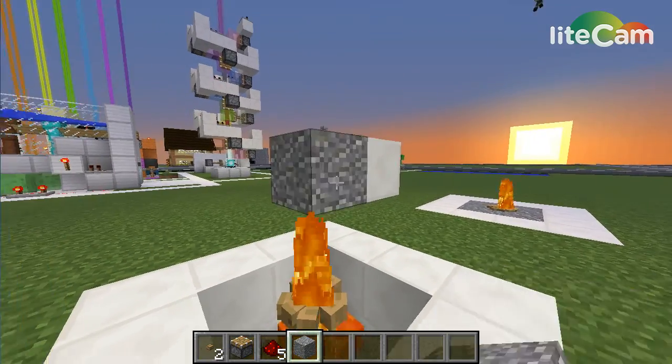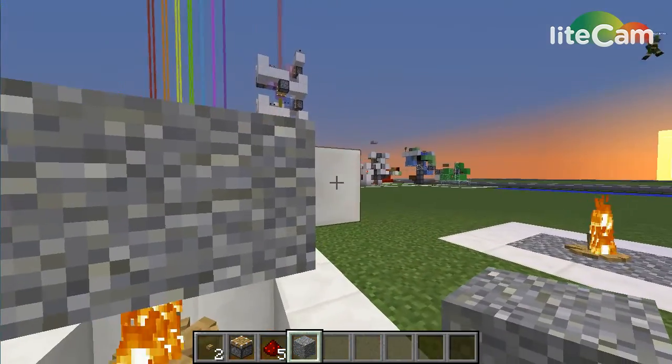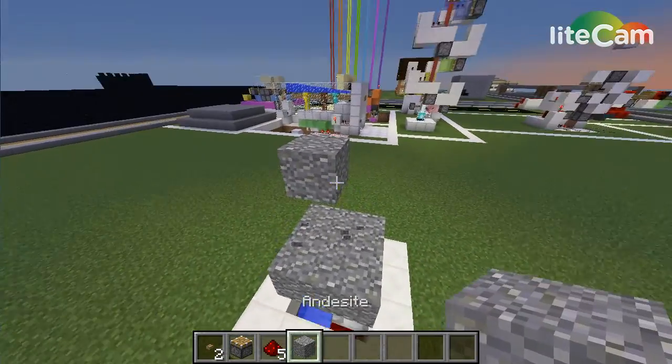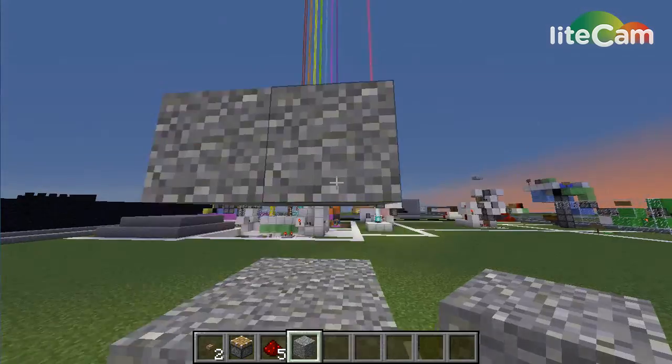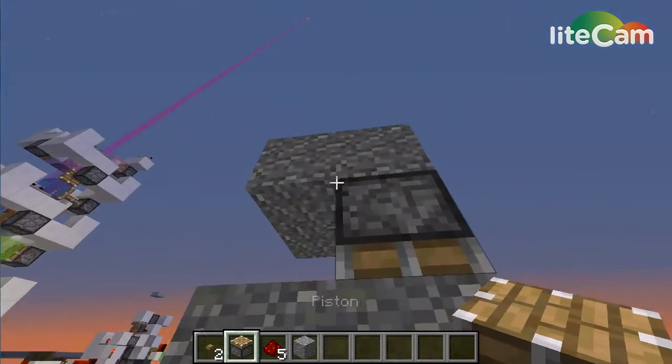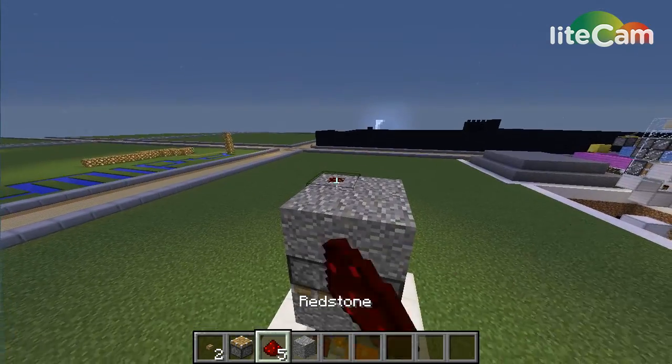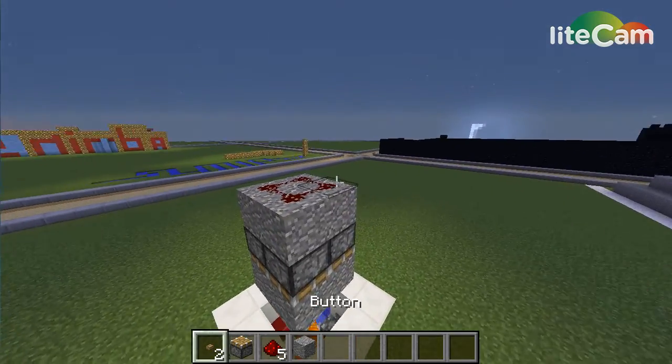Okay guys, so you're gonna wanna place the andesite here, then you're gonna wanna do more andesite right here, and you're gonna wanna place a piston there, there, there, there, there, redstone here, and you're basically just gonna push this button.